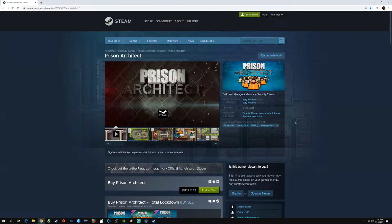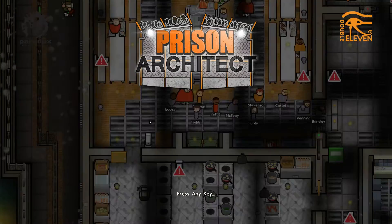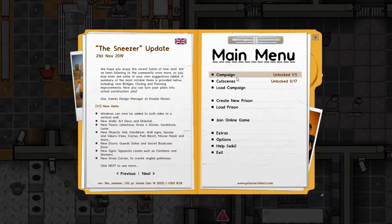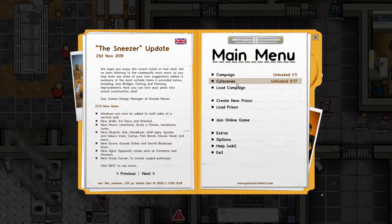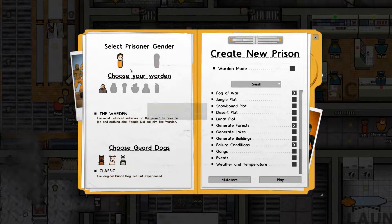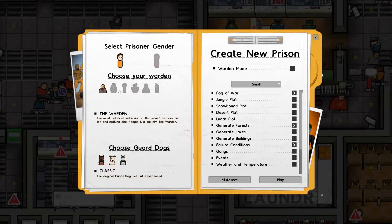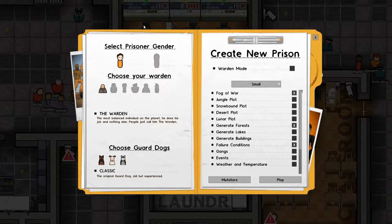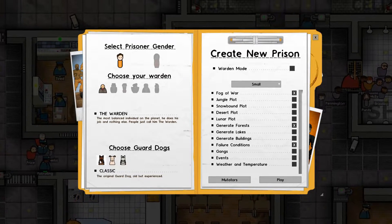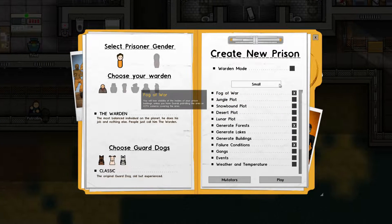Let's play a little Prison Architect. We'll start a brand new game. There are campaign modes with cut scenes, but we're just going to create a new prison here. You can take male or female prisoners, choose your warden, and choose your guard dogs. I'm going to take men, him as the warden, and the classic dog.